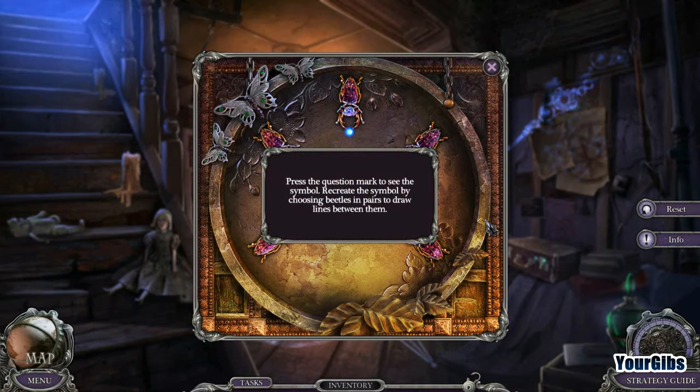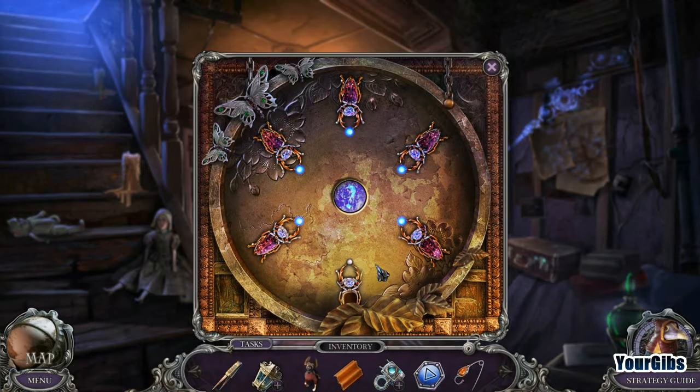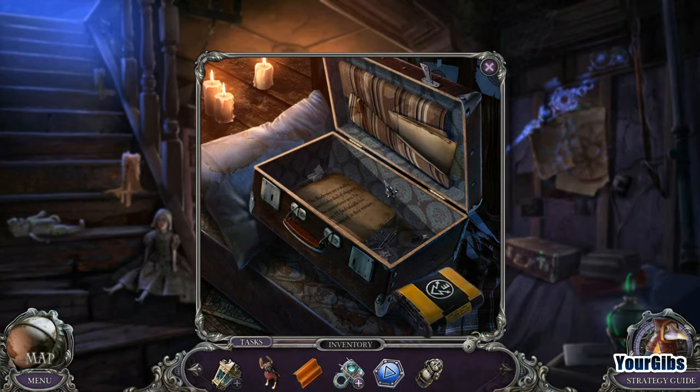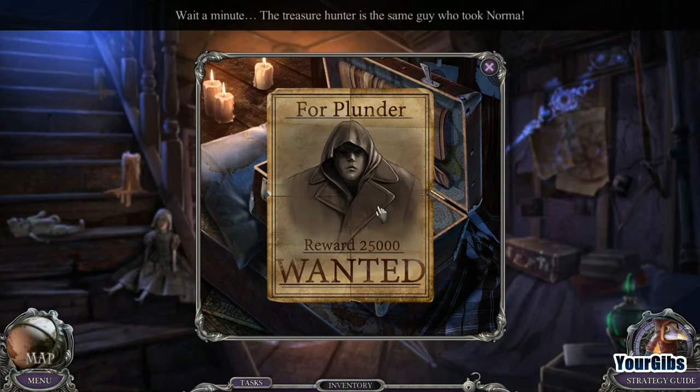Instructions say to press the question mark to see the symbol and recreate it by choosing beetles and pears. It resets at one point and we need one more gem, but we unlock the luggage. Hello, battery! A note reads: 'The Black Rose are a wealthy family who died of plague in the quarantine area — I'm sure I'll find valuable heirlooms left in their mansion.' Treasure hunting for plunder! That's the same man who took Norma, and that's a pretty hefty reward.